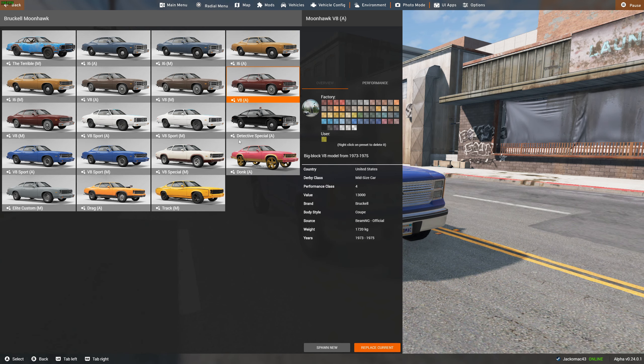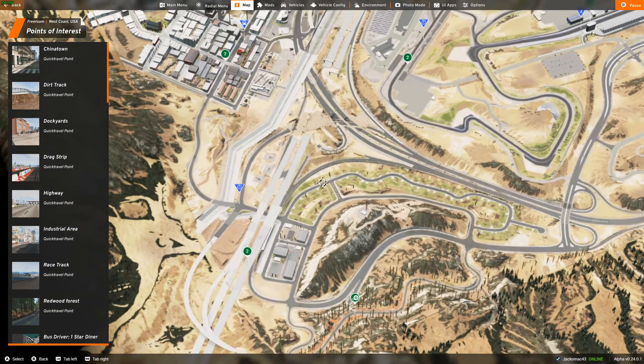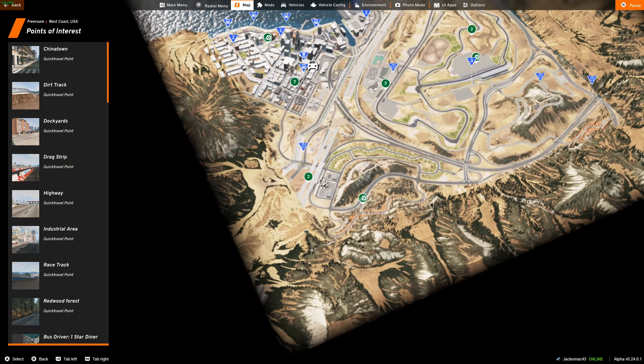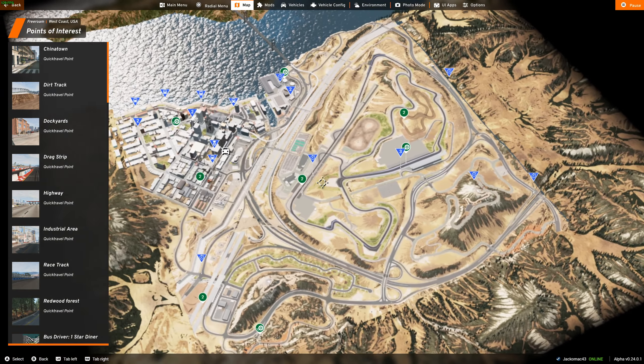If you press Y on a controller or M on the keyboard, you get a map mode. This is something that's finally in the game and I love it. It looks really good. You can go around and choose all the different missions that are on the map.